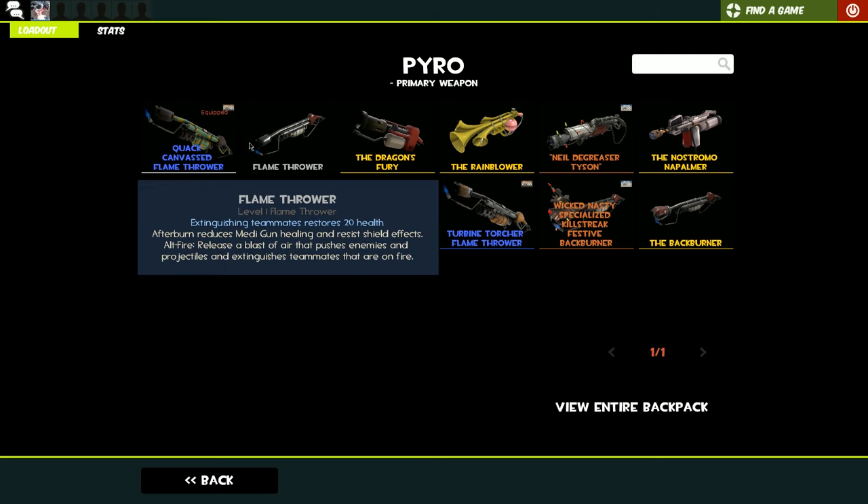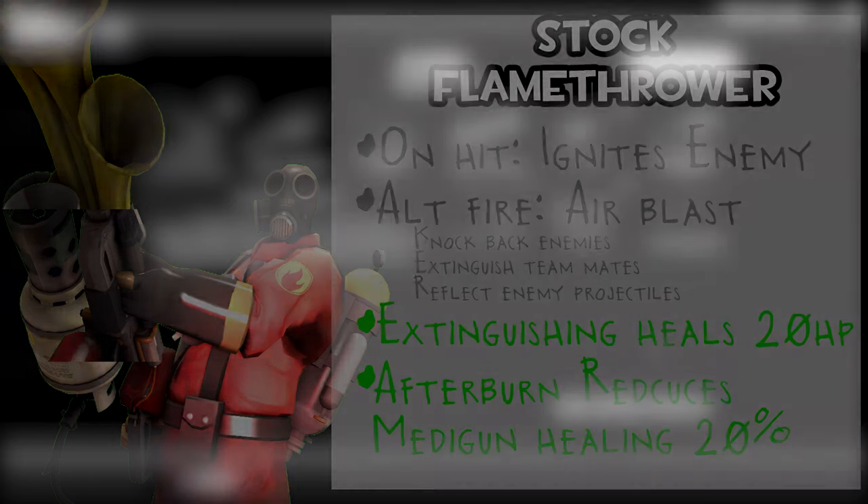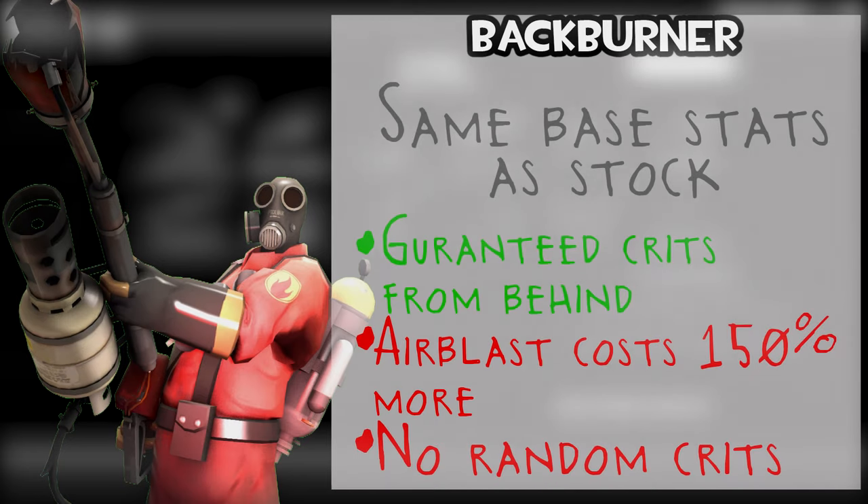With the standard flamethrower, afterburn reduces medigun healing and resists shield effects. The alt fire releases a blast of air that pushes enemies and projectiles, and also extinguishes teammates that are on fire. The Backburner gives 100% critical hits from behind, and extinguishing teammates restores your own health — but there is a 150% airblast cost, meaning you use a lot more ammo to airblast than you usually would.